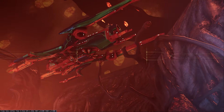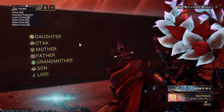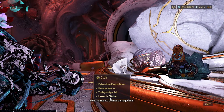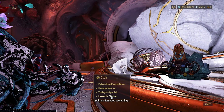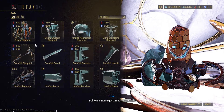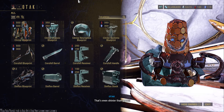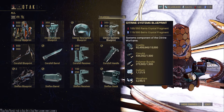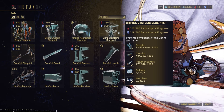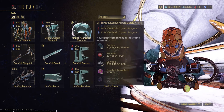Citrine is a pretty simple and basic farm overall — you go to one map, you farm one map, and you're good to go. Here's Otak. You do unearth Citrine here. From there, you can buy the Citrine blueprint, chassis blueprint, neuroptics blueprint, and Citrine's systems blueprint — all for about 1,500 Belric and Rania crystals each.